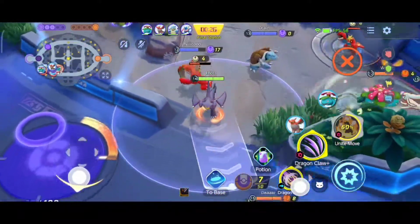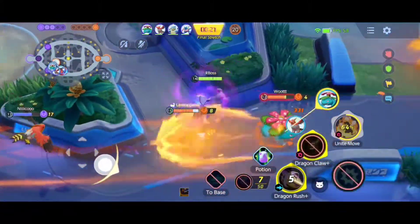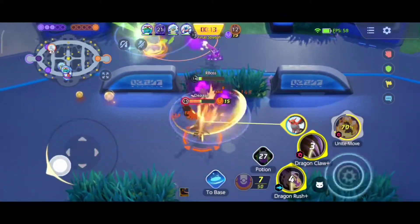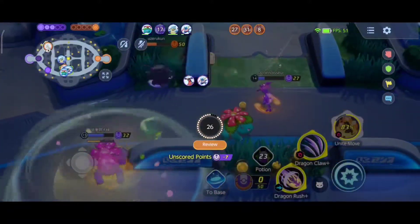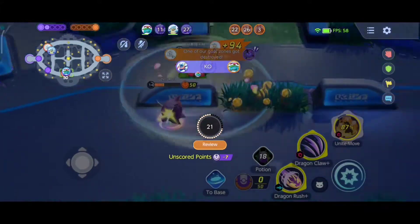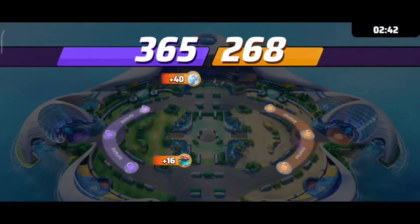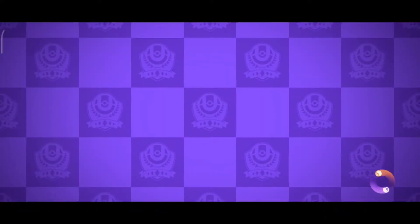Unlike the main Pokemon games, elemental types don't affect damage here — for example water Pokemon don't deal extra damage to fire types. The best approach is to complete your team composition by having a defender, supporter, attacker, speedster, and all-rounder.